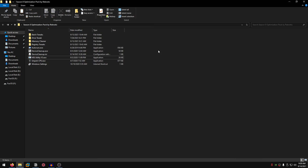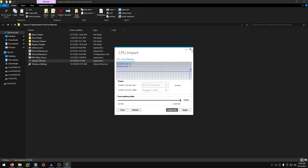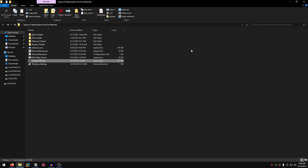We are going to unpark all of our CPU cores to get the maximum performance out of our CPU. Right click Unpark CPU, run it as administrator. Once the program opens up, go ahead and unpark all, hit OK, and close out of this. This is going to make sure that none of the cores of your CPU are parked and all of them are active doing their work.